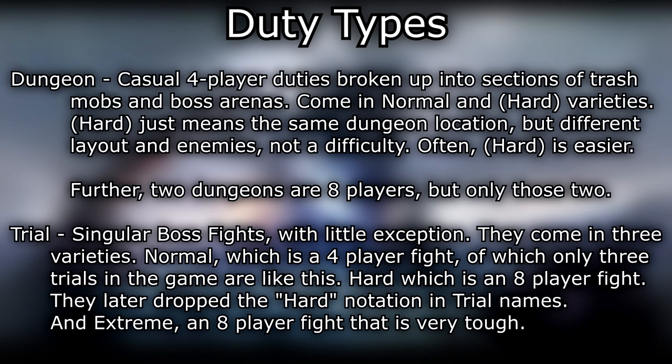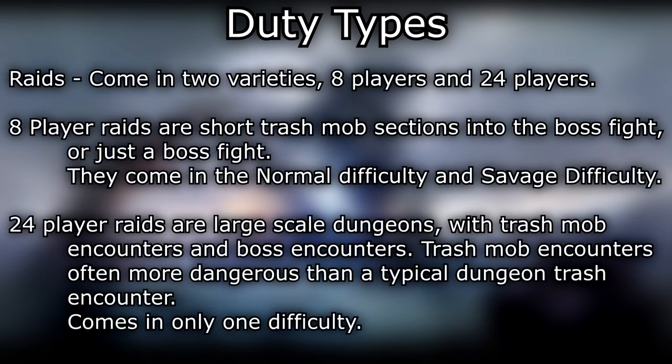Trial — singular boss fights. With little exception, they come in three varieties: normal, which is a four-player fight (only three trials in the game are like this); hard, which is an eight-player fight (they later dropped the hard notation in trial names); and extreme, an eight-player fight that is very tough. Raids come in two varieties — eight player and 24 player. Eight-player raids are short trash mob sections into a boss fight, or just a boss fight, and come in normal and savage difficulty. 24-player raids are large-scale dungeons with trash mob and boss encounters; trash mob encounters are often more dangerous than a typical dungeon, and come in only one difficulty.